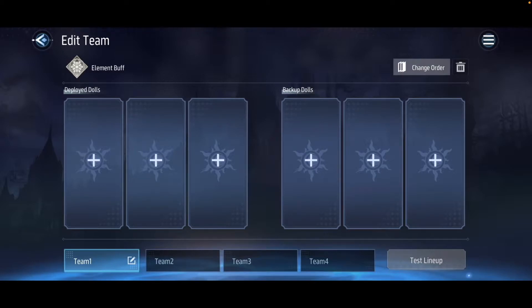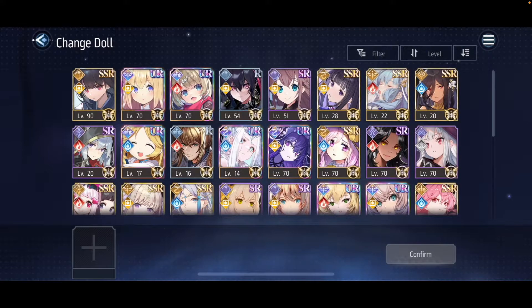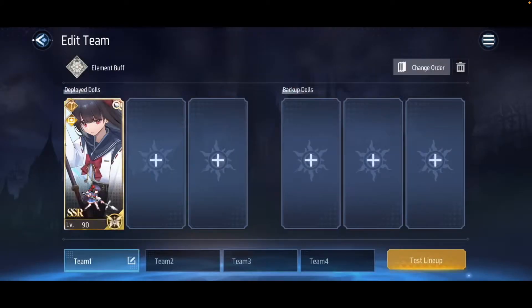The most important thing in team formation is the actual position where you place your dolls. Starting in the deployed dolls section — the very first position on the left is the back position. This is usually where you would find most DPS units, with the idea being that in order to deal as much damage as possible, your DPS should be the last to fall in battle. The reason they would be last is because most single-target attacks damage the doll in the front first, then the middle, and finally the doll in the back position.